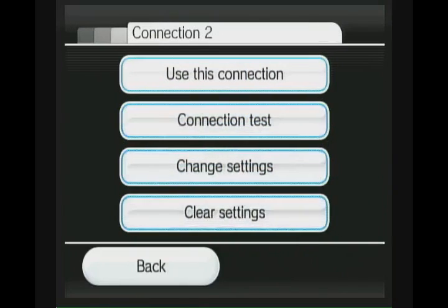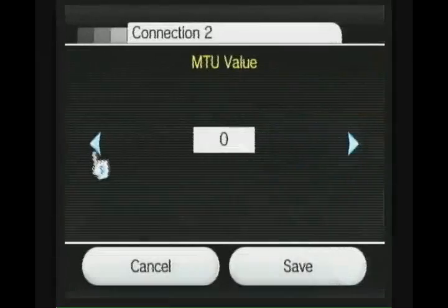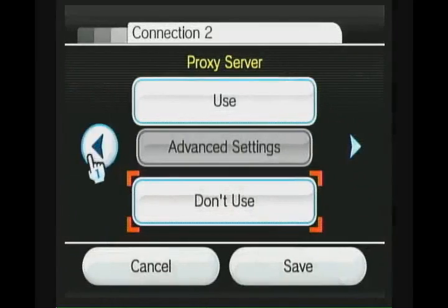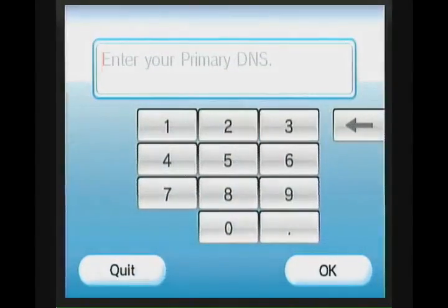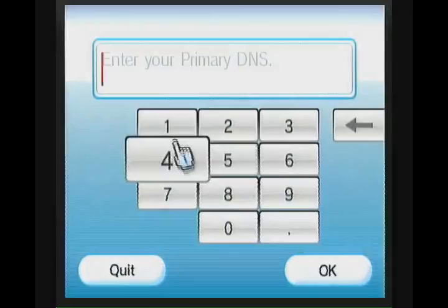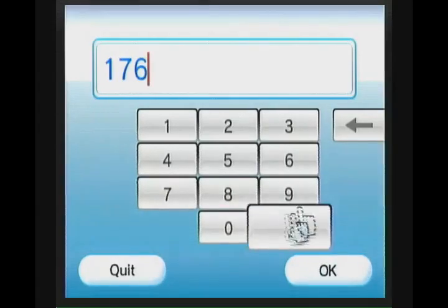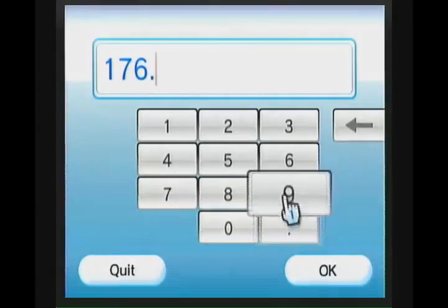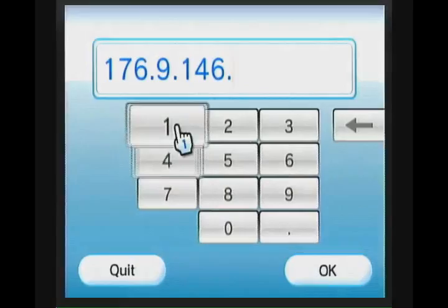Since I have one created already, go to Change Settings for your profile. Head all the way to Auto-Obtain DNS and click No. Under Advanced Settings, the primary DNS must be 176.9.146.163.